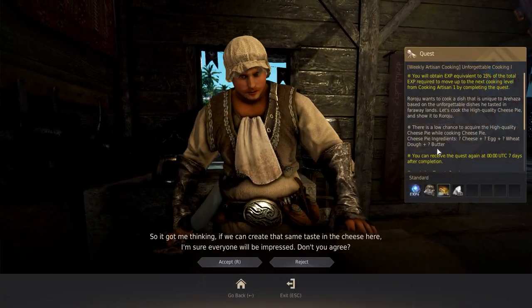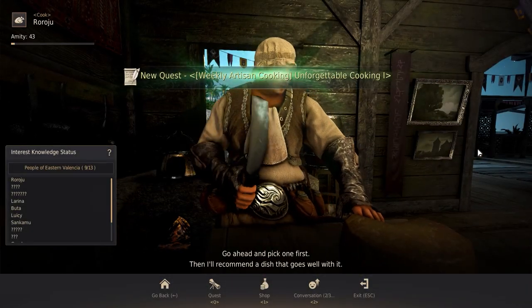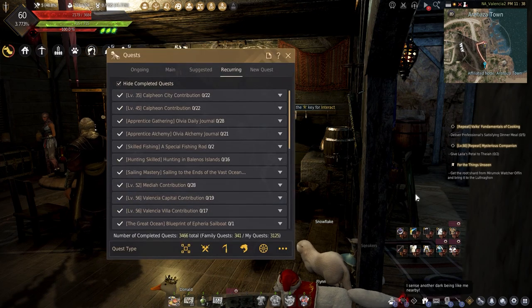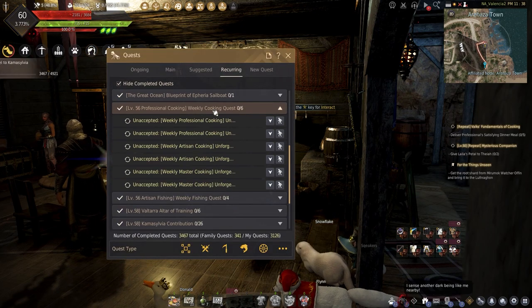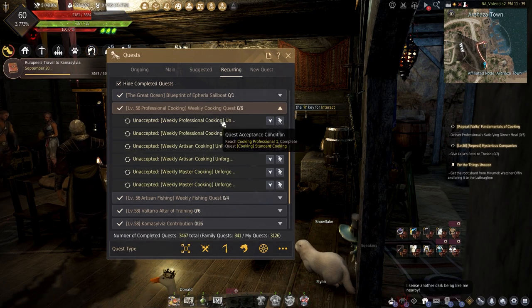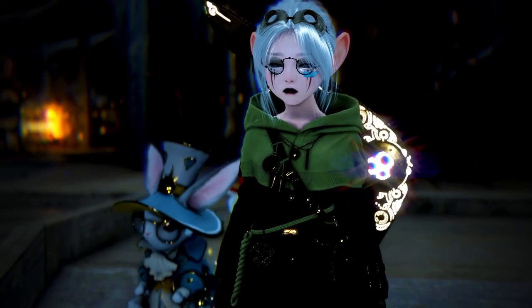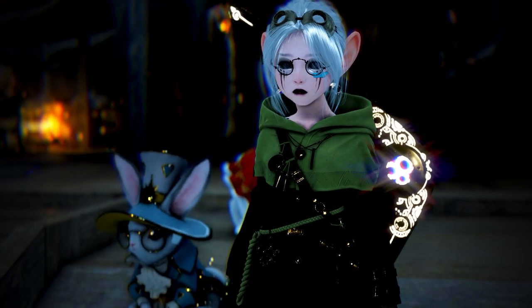These quests range from Professional 1 to Master 5. They can be navigated from your recurring tab in your quests, scrolling down to the Professional Cooking weekly cooking quests. Hopefully all these quests can help you level up cooking, gain more CP, and earn you silver along the way.